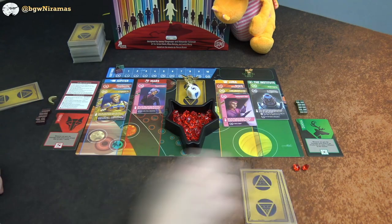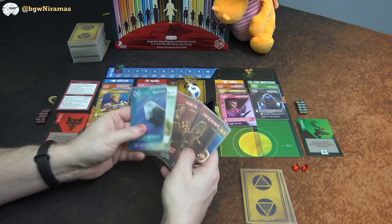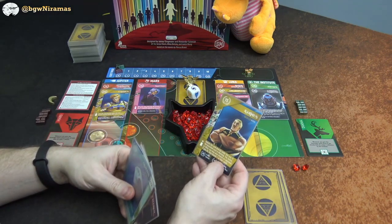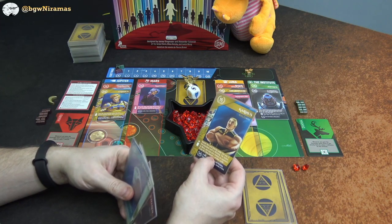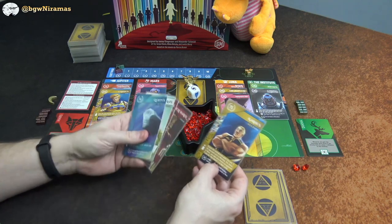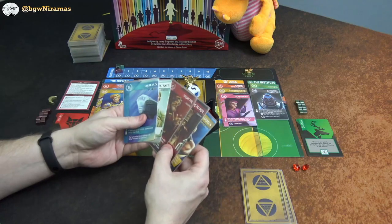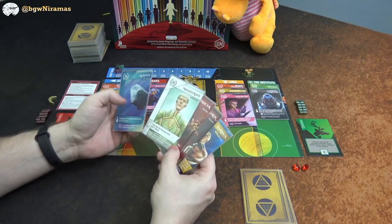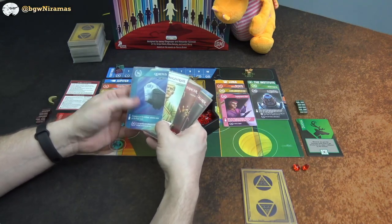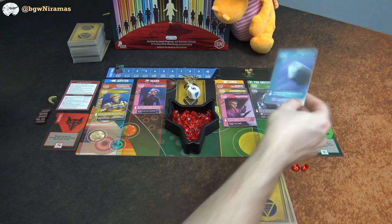Now it's my turn again. I'm thinking I want another red but there are no other reds out here, so I might mess with Draco. I want to play Carnus to banish the card under it — but I need it to be Mustang, Jackal, or Nero to make Draco banish one of his cards. I don't see any of those, so I'll hold on to Carnus and look for a different play.